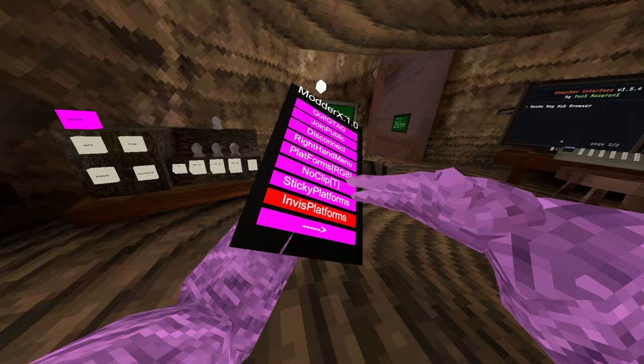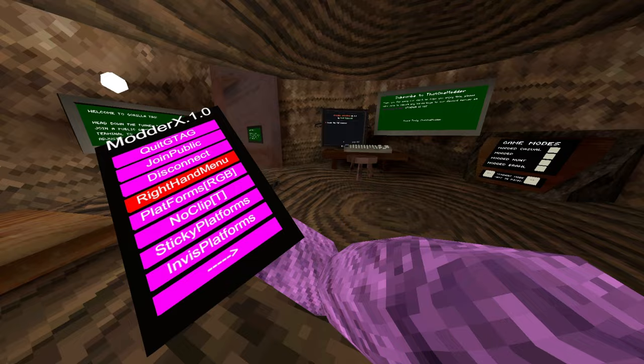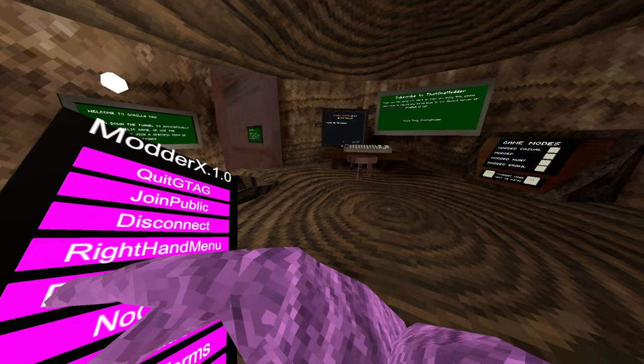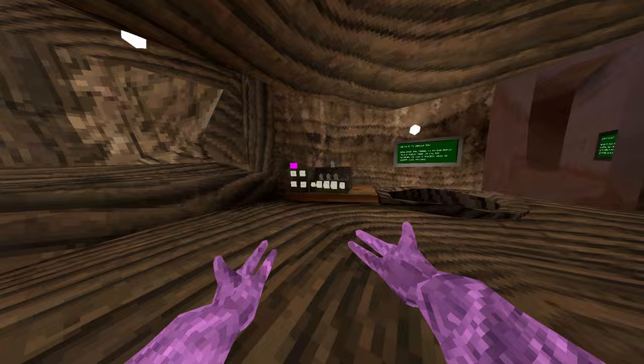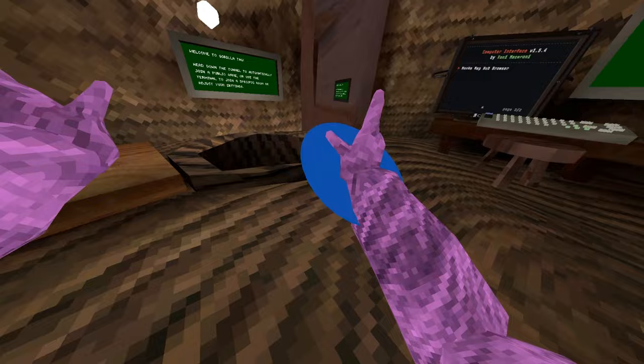Let's get straight into the video. Quit, tag, join public, disconnect — we all know what those do. Right hand menu puts it on your right hand; it makes your screen look all weird. No clip puts you through the floor — you hold down your triggers and go through everything in the ground. Sticky platforms make you stick onto them, which is annoying.